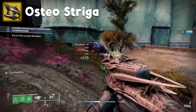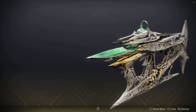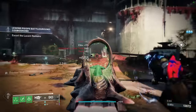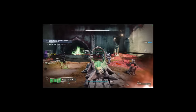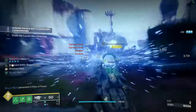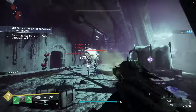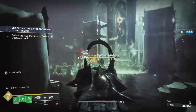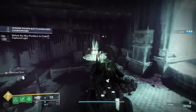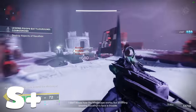Osteostriga — probably my favourite exotic in the game aside from Witherhorde. It's an SMG that shoots projectiles which track straight into the enemy's head, killing them incredibly quickly and releasing a poison burst. Unlike Thorn and Necrotic Grip, this poison kills everything — if anything shy of a boss gets infected, it will die. The poison also procs off a certain number of hits; the intrinsic perk says these have to be precision hits, but they don't. With the catalyst, getting kills with the poison overflows the magazine, allowing you to stack over 100 bullets. The most S tier S tier that ever S tiered.